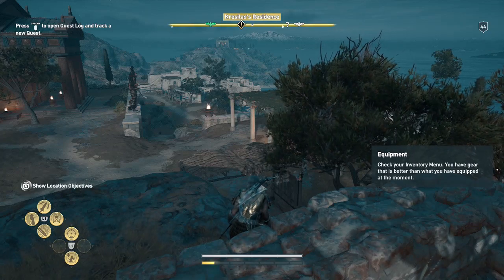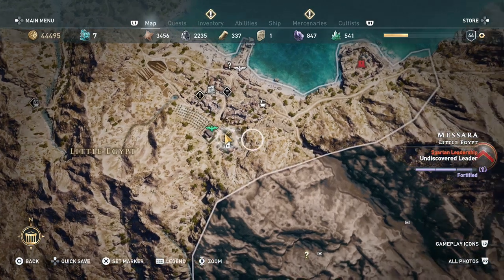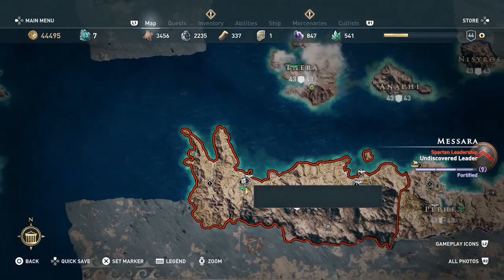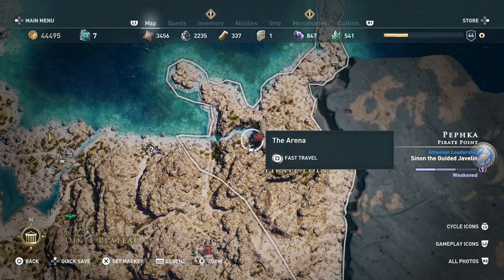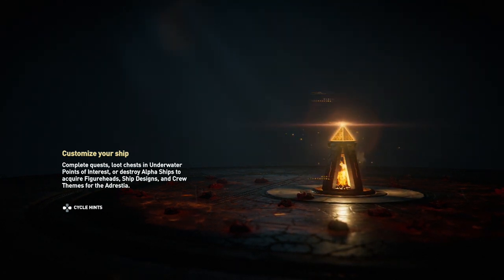Hello everybody and welcome back to Assassin's Creed Odyssey. Before I forget again, we're going to go do some engraving, which I know is everybody's favorite. The place that most obviously has a blacksmith nearby is the arena, so we're going to go there and get ourselves all kitted out.